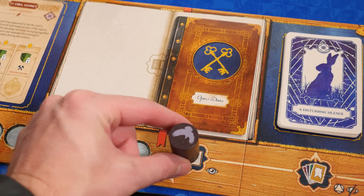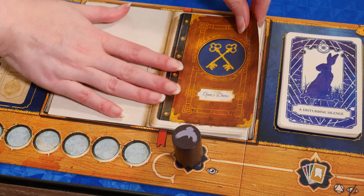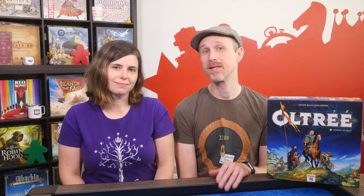When you reach the Chronicle space, you flip over the next Chronicle card, like turning the page of a book. Sometimes the page will just have story elements. Other times there will be events or even challenges for you to complete.